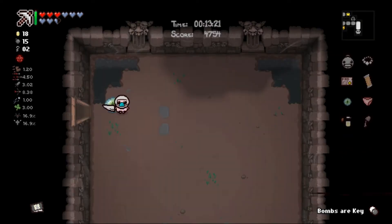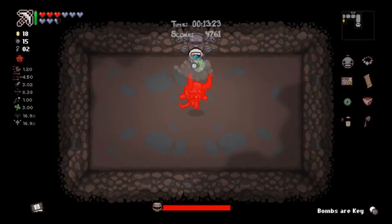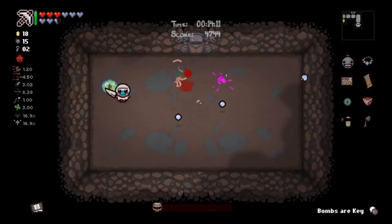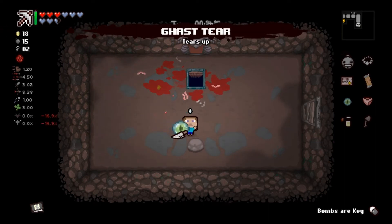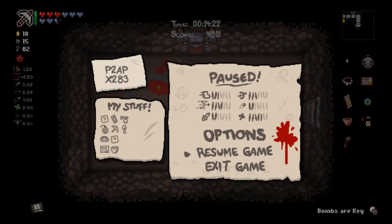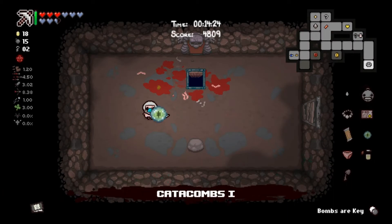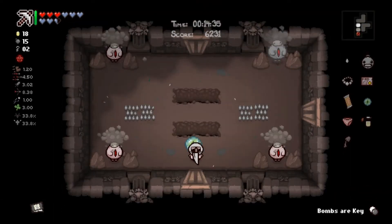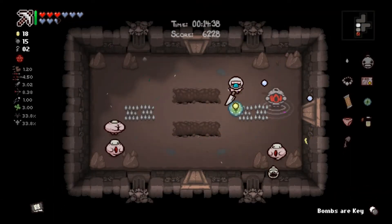Let's see what we got for Catacombs 1 boss - Dark One. Might take a bit considering our low damage, but really hoping for damage up. Oh, Gassed Tear - it didn't even give us a tears up. I did the wiki in the other window. Gassed Tear adds minus two tear rate - well it didn't really do that for us, but that's okay. I think that's based off Afterbirth+, the minus two is actually plus something, but we're still at 4.5.